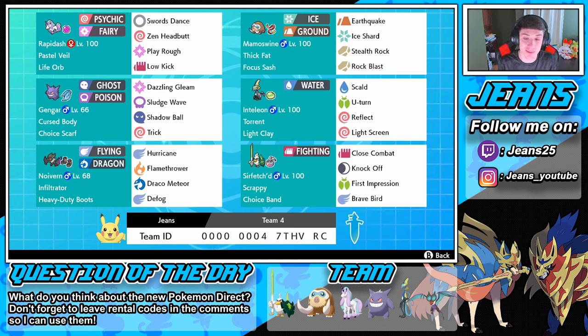With the Rapidash, the Noivern, and the Mammoth Swine — all those Pokemon just fit so well together. This team was actually built with me and my boy Adrian. Link to all of his socials will be in the description below, definitely go check him out. He helped me build this team and it is awesome.